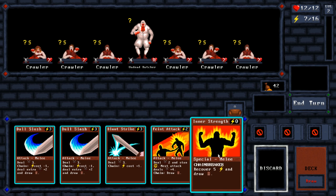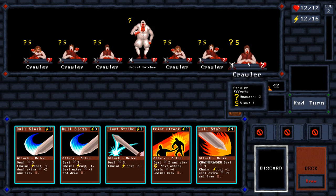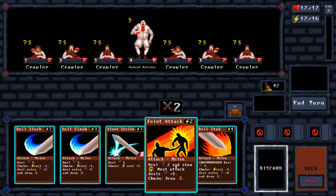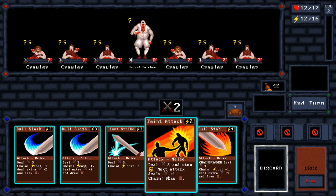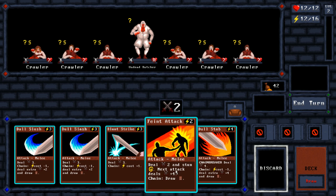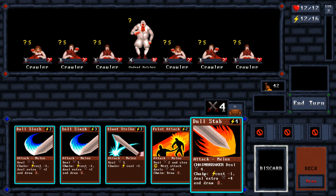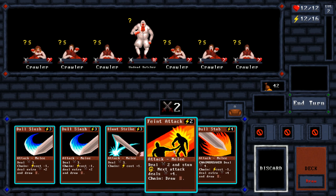Chain breaker: recover five and draw a card — may as well, costs me nothing and I have no chain going. Luckily these have all got two health so we can knock them out quite quickly. While I'm in the chain it deals an extra two damage, so it's not just for the next attack — it deals extra two as long as we're in the chain. This one would be fantastic to finish off the Butcher, because if I use it at the end of the chain it'll deal eight damage, enough to knock him out.